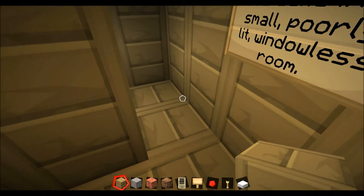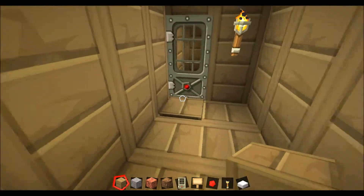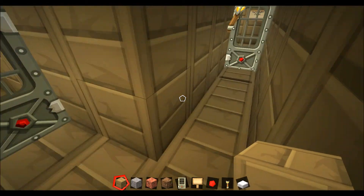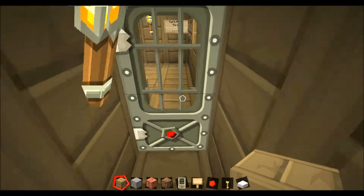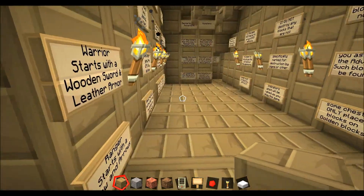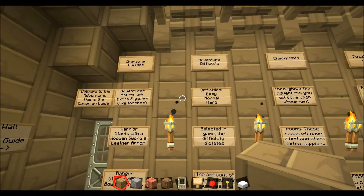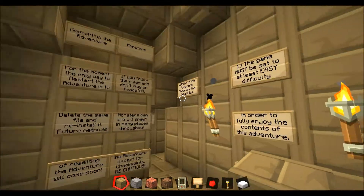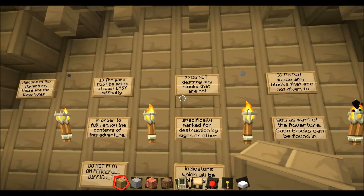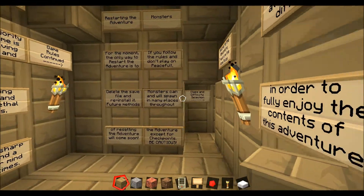When you start up the game it directs you on a very linear path — these hallways to get you from place to place, with one-sided doors so you can't go back. This room right here is the game rules and game guide postings. The rules are obviously very generic: don't place blocks, don't destroy blocks — you know, the normal stuff.